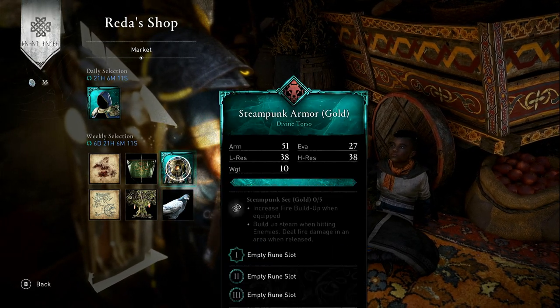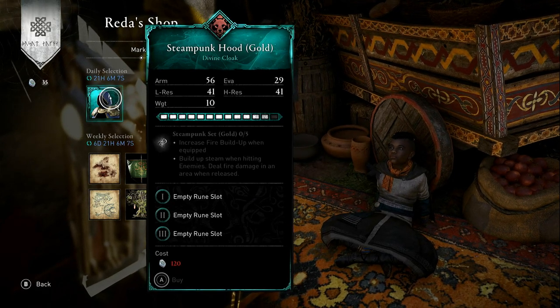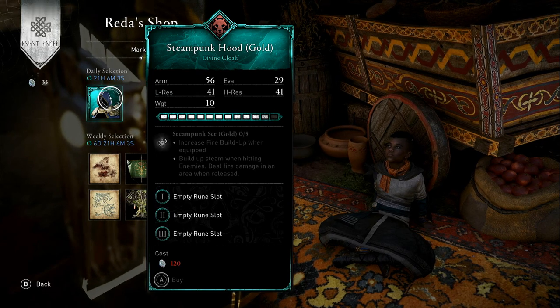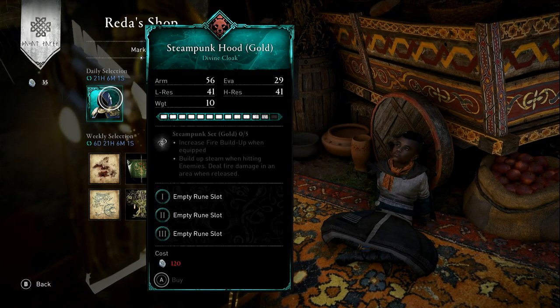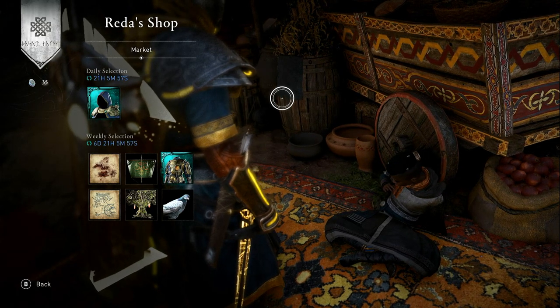So what do I recommend this week? Well, of course you've got the Steampunk Armor and the Steampunk Hood, both of the same variant with the same ability - so that's two items of the same set, which is fantastic. Anyway, sorry again that I'm late. I'll see you tomorrow for the daily. Thanks a lot.